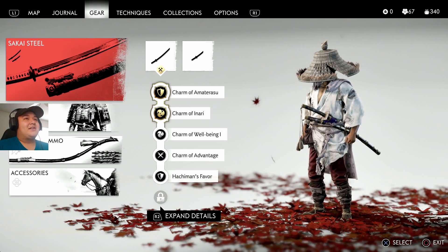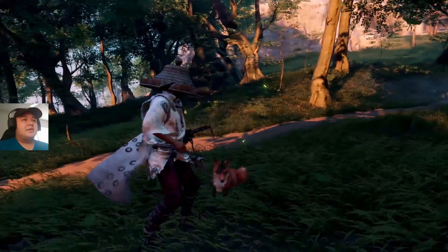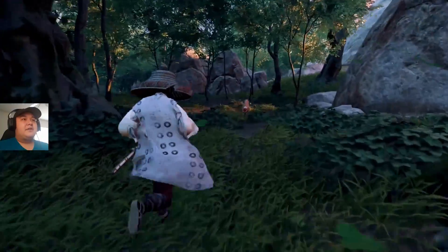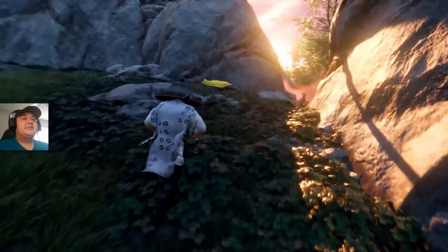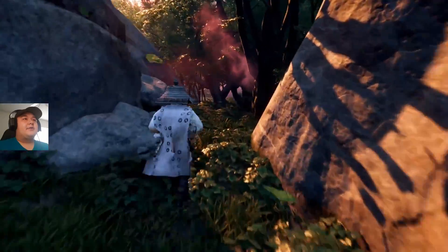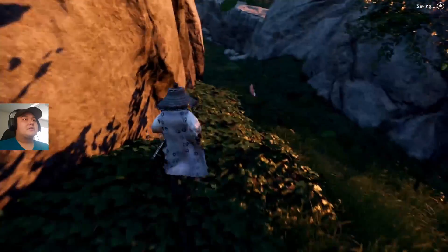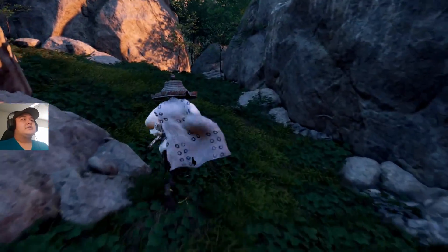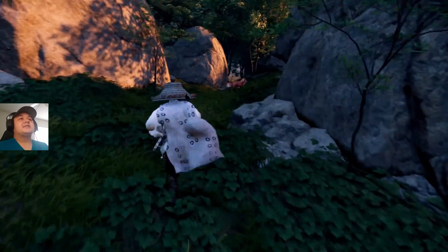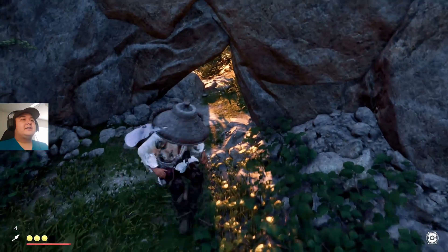Let's go ahead and continue. We're gonna follow this fox around for a minute here. I don't know how many more foxes we need to follow to unlock a new charm slot, but I don't think we're close because we've already unlocked a lot of charm slots. How do I interact again? It's been a while.